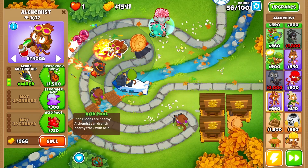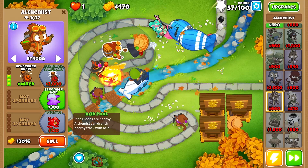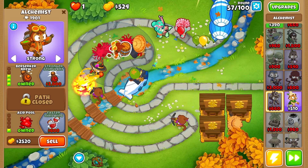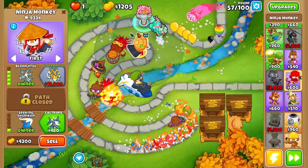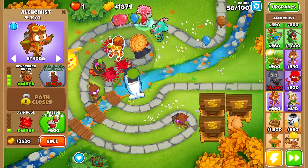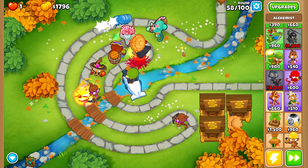There's our balloon jitsu. Now we can start saving up for berserker brew, stronger stimulant, and then get our druids going. Let's grab the berserker brew, then go with faster throwing and acid pool to give our ninja monkey a little more of a buff. Our ninja monkey is placed next to Obyn so it's getting that Obyn buff as well. There's our faster throwing — now we just need stronger stimulant.